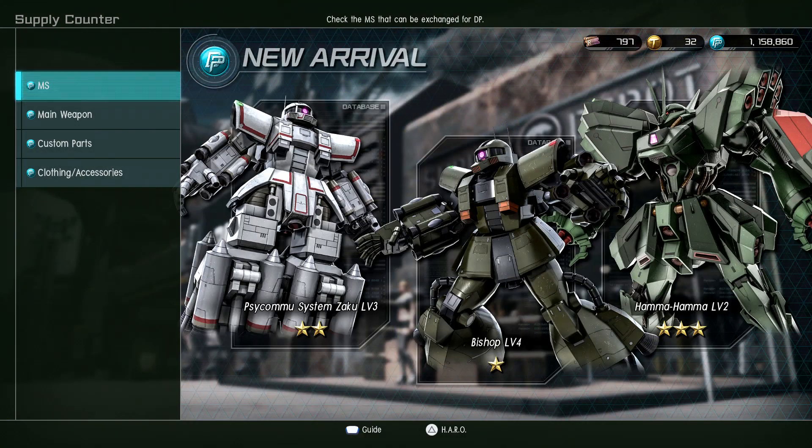You can exchange the DP you have on hand for materials: the Hama Hama, the Saikama System Zaku level three, and the Bishop level four.